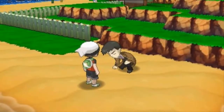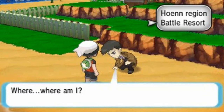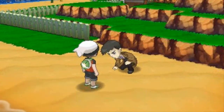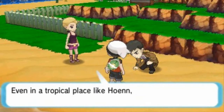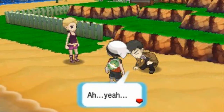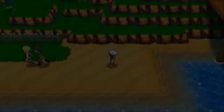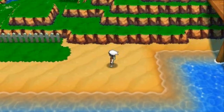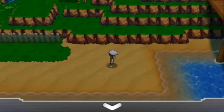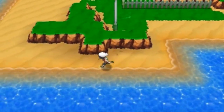We find Looker on the beach. He asks where he is, and a woman takes him to her cottage because he's soaked. Meanwhile, I check some updates — this is how I got mirage spots and the Eon ticket via StreetPass, which was a surprise. No cheats involved, just a big surprise.